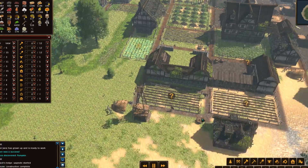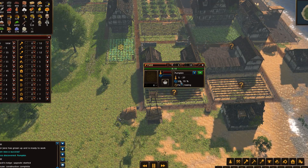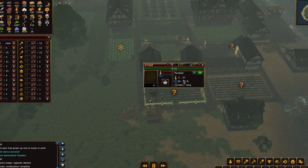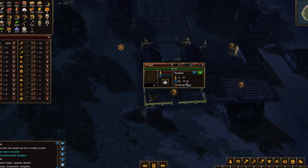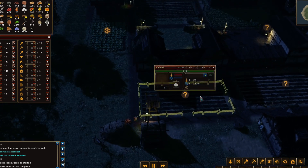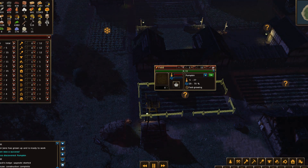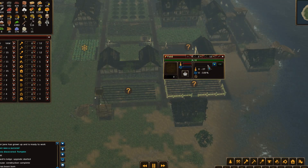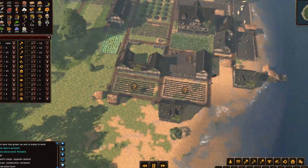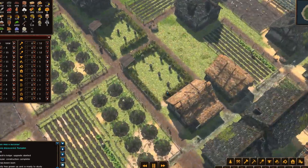Let's take a look at what pumpkin does. Pumpkin grows a little bit better — whereas cabbage takes 15, pumpkin takes only 5, so it's a little bit better. And it is fast growing, so that's pretty awesome actually. We're gonna do pumpkin in one of these fields.